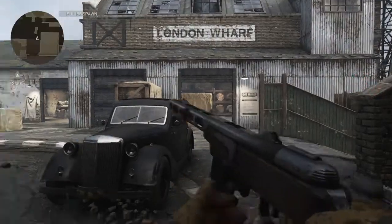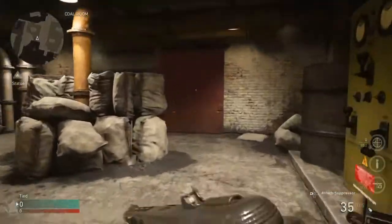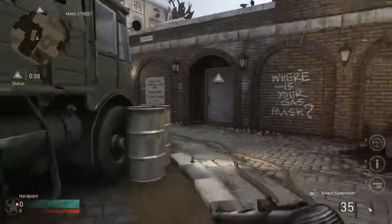Today I'm going to tell you some spots that the pros use. First, we're going to spawn towards the battle room side and head towards the B-bomb — the SND B-bomb.